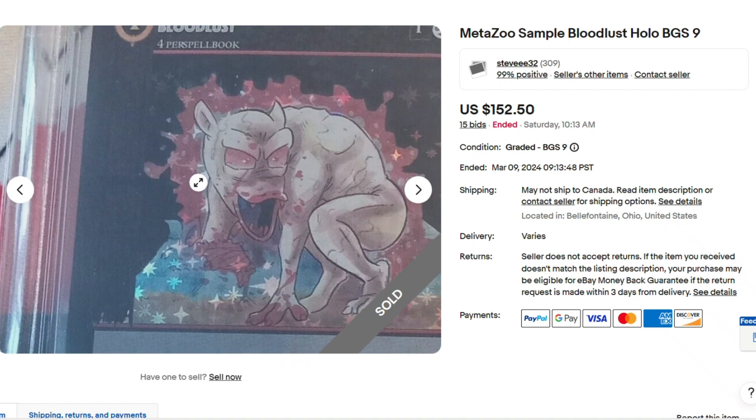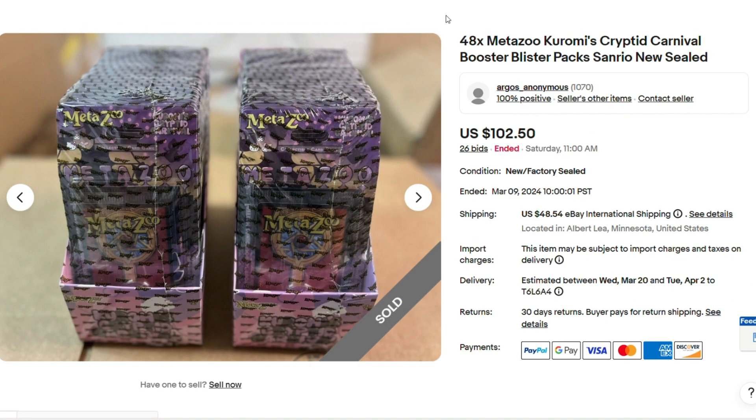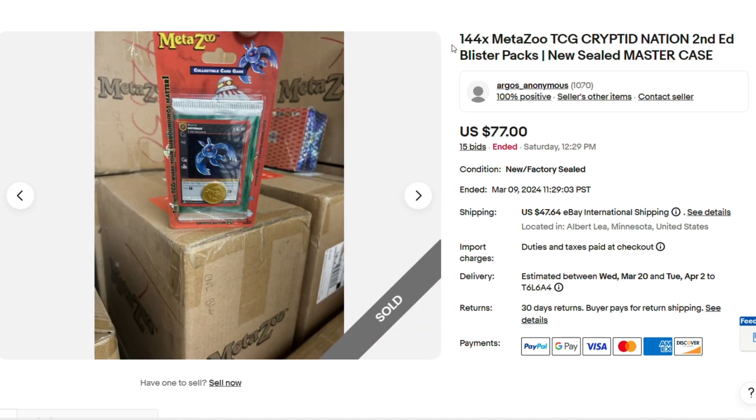Here we have 48 blisters of Chromies Cryptid Carnival for $102. Here we have 144 second edition blister packs that sold for $77. Whoever's picking these up — maybe it's someone that has a card store — you could resell these for probably like $2, $3 each and make not a bad little profit.